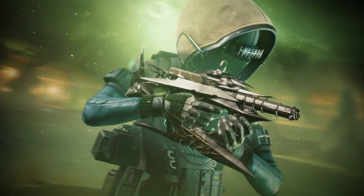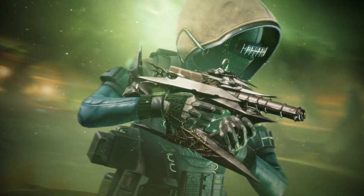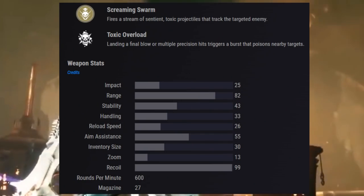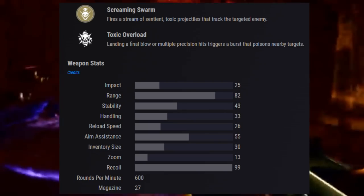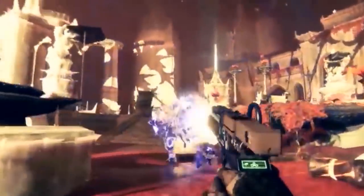Currently, Ascendant Alloy can only be purchased from Master Rahool. We're still determining the best way to farm for the Ascendant Alloys, but at this time the only ways we've been able to determine are by completing Legendary Missions, Nightfalls, and Weekly Ritual Activities.